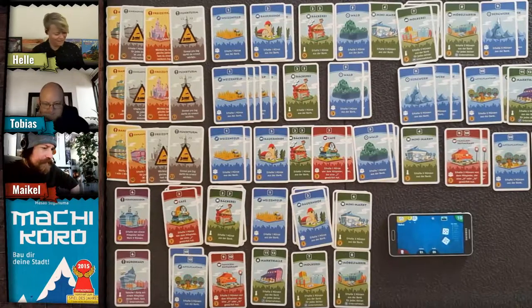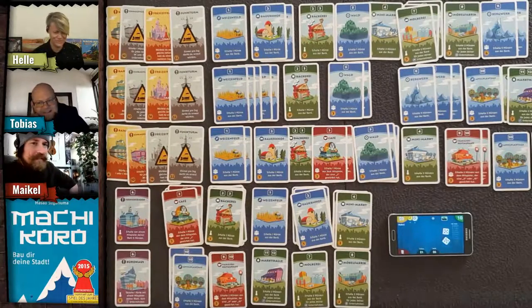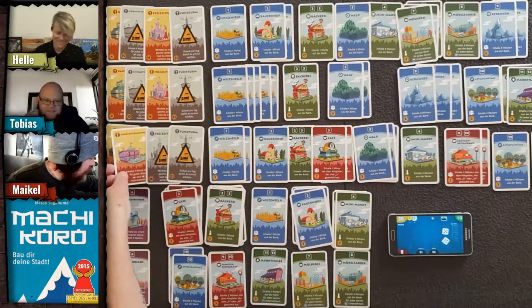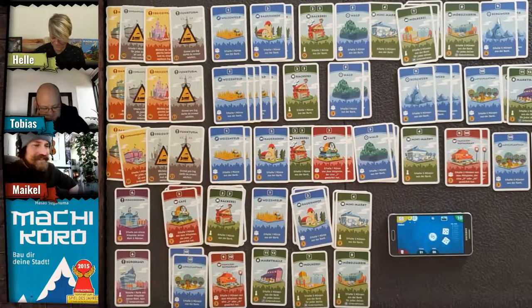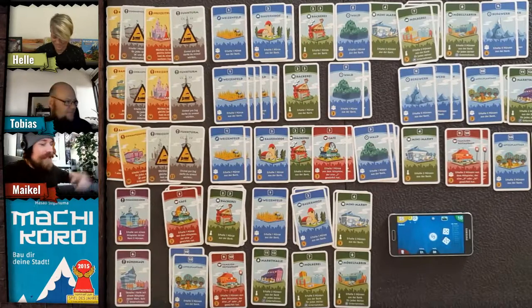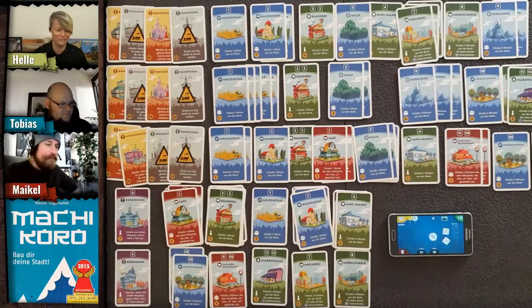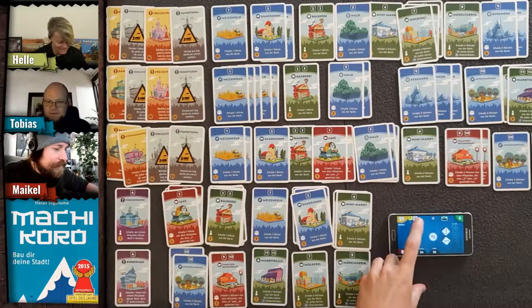Helle rolls two dice — a double five! She can steal from others but she's broke. She gets six coins from her convenience store with shopping mall bonus, but can only take five from me. Still, she rolled doubles so she gets another turn!